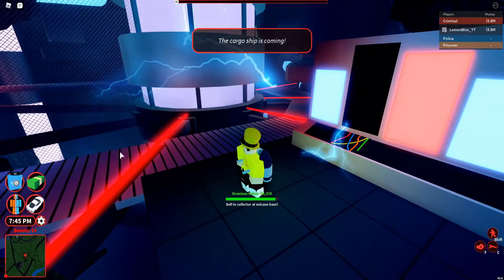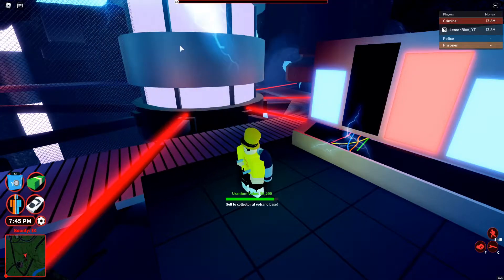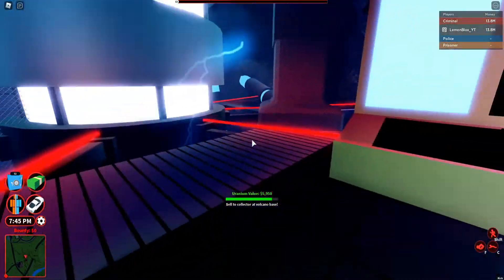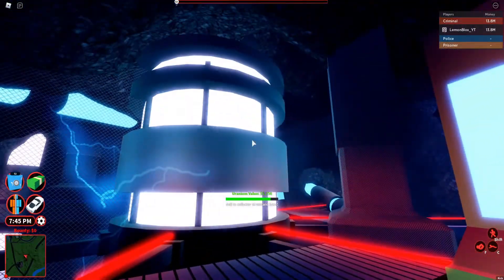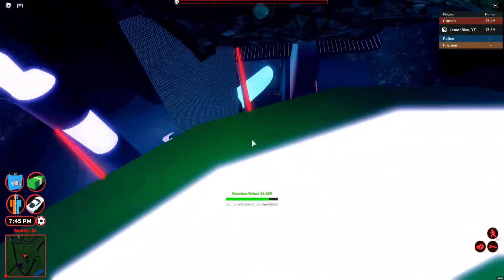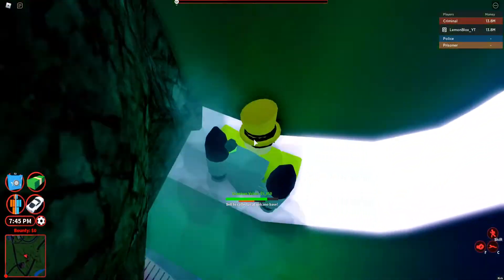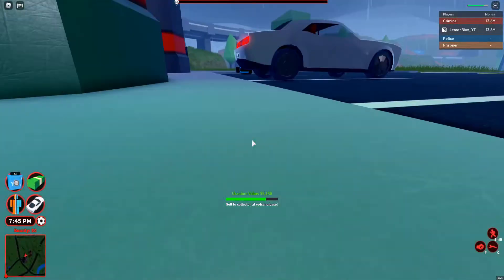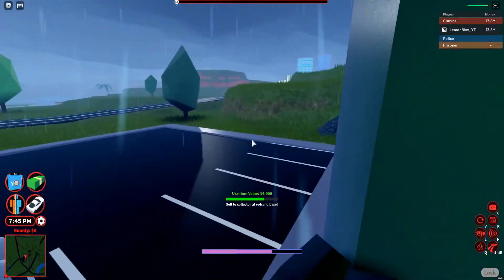So for this glitch guys, you guys know that the new power plant obby is actually very very hard. So if you use this glitch it makes you skip the entire obby and it teleports you outside of the power plant in seconds guys. So what you want to do is just jetpack up to the circular thing right here and just touch the circular thing and touch the ceiling, then jump back to the conveyor belt. I'll do that right now — okay, right there guys.